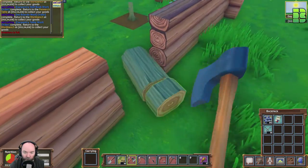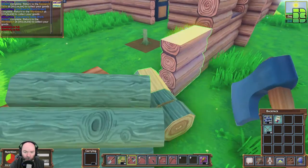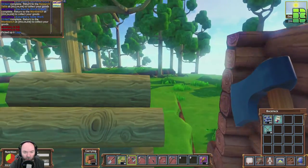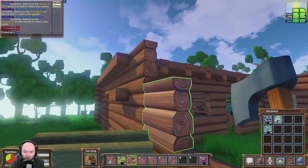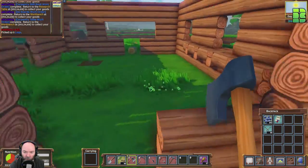It's definitely easier to build now — wait, I placed the wrong log down. So the carpentry bench should be done. I'm struggling for food again, which was the issue on alpha four — ended up eventually working it out, so I'm obviously missing something.